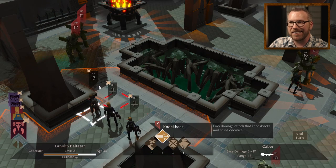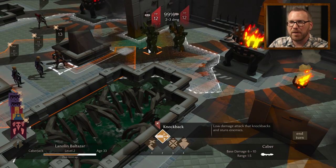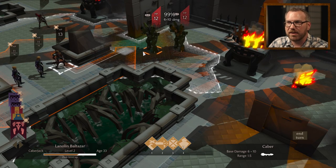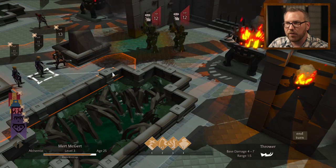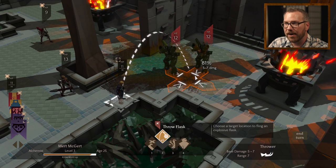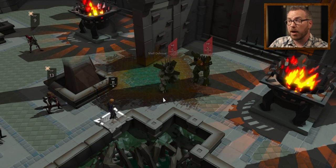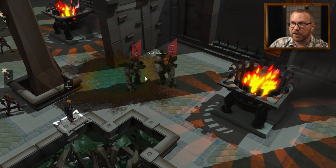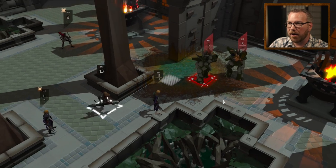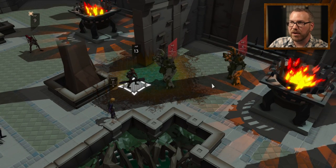The Caberjack has a knockback attack, which is the primary crowd control in the game. You can also use Caberjacks to stun enemies. First I want to get one of these Alchemists up here and throw an exploding flask — I can hit both enemies right here. Now they're both going to armor up, but I can have the Caberjack come in next and smash them into each other, knocking the first one into the second. It's a guaranteed stun on the first character, and it might stun the second as well.